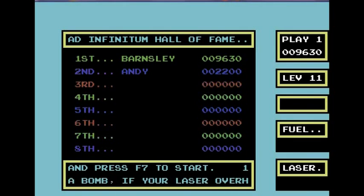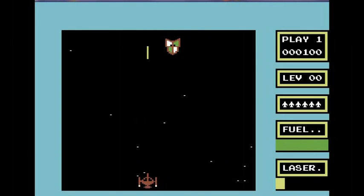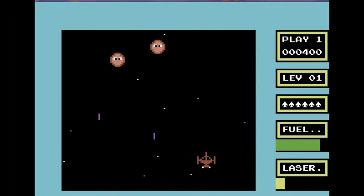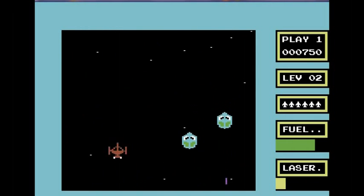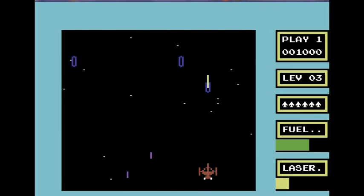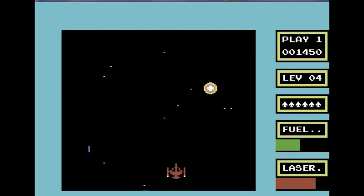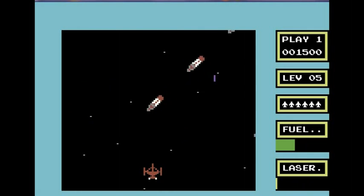We'll give it another try and see if we can do a bit better and see a few more different aliens. Nice little starfield they've done. These little shield things — quite easy. These little snooker balls masquerading as aliens — I don't think I've seen them before. Some of these round, spinny, fried-egg things. My laser's overheating — I want to let it cool down. It's a good feature that, because it stops button mashing.